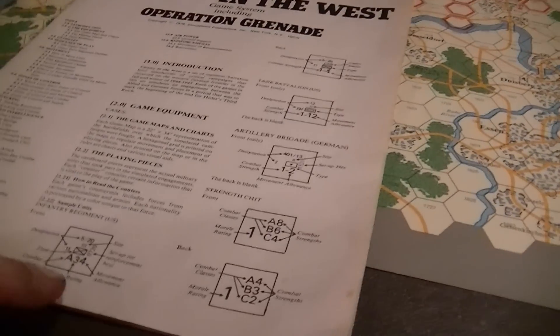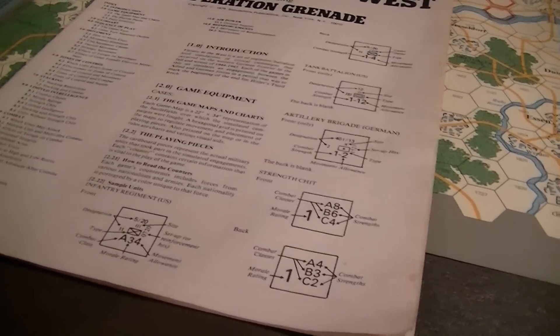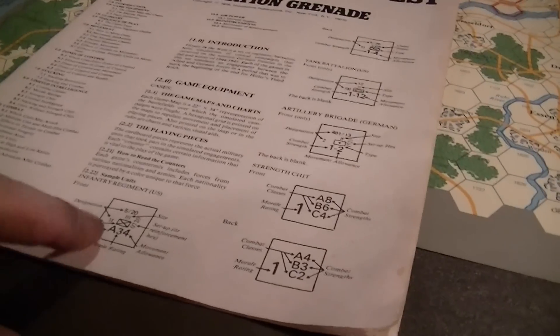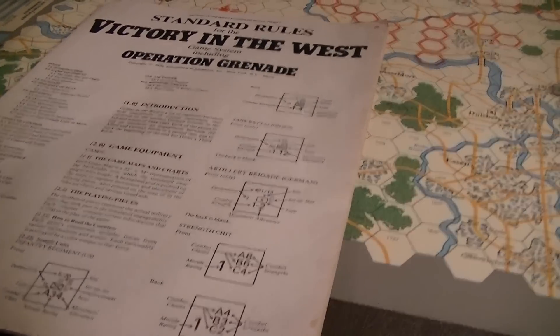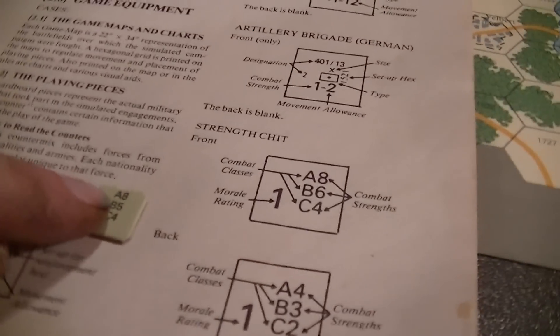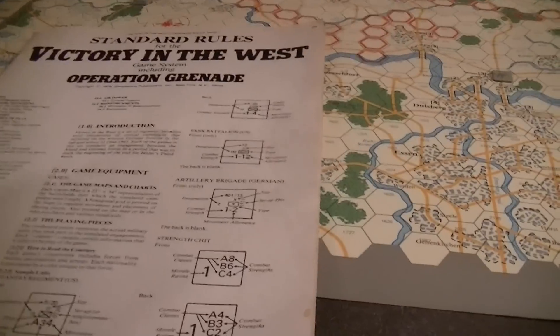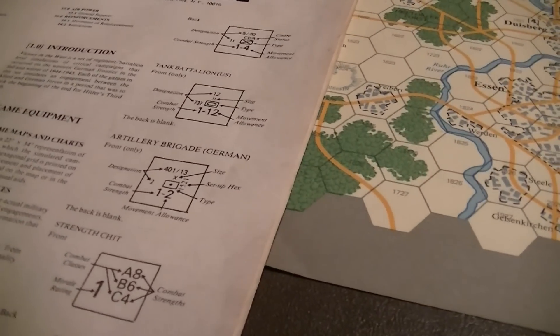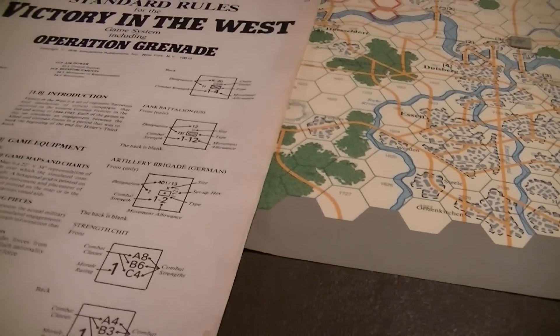We have basically three numbers on your normal regimental-size unit. The first is the combat class — A is the largest of the units, C is the smallest that will use the chits for their combat values. Then there's the morale rating. This is where things go perhaps in reverse of what I'd expect — a three is the best morale, so you get the best combat chits drawn when you draw a three. The combat class and morale rating work together: you pull a chit for a particular morale rating, look at the combat class, and it gives you a strength point value.